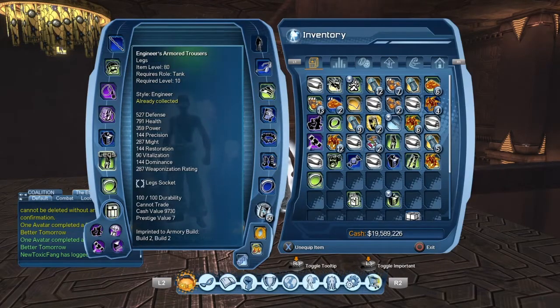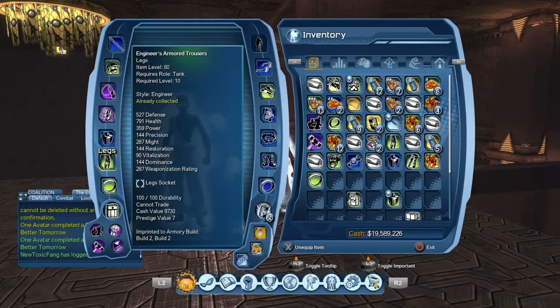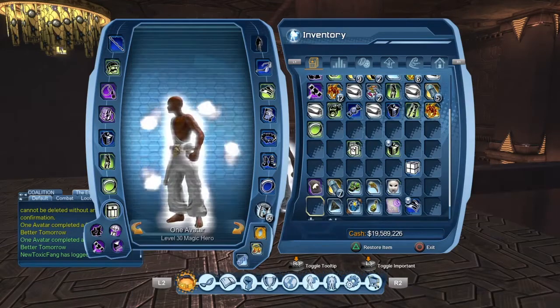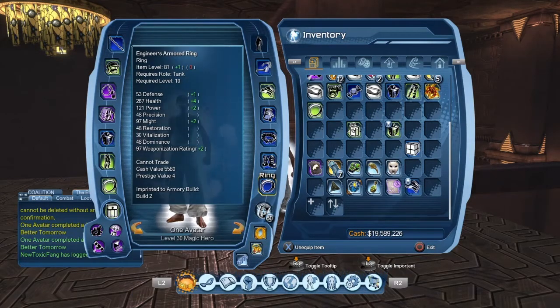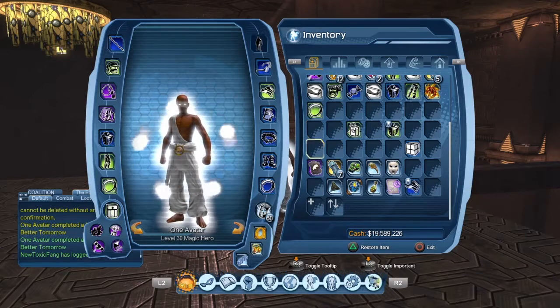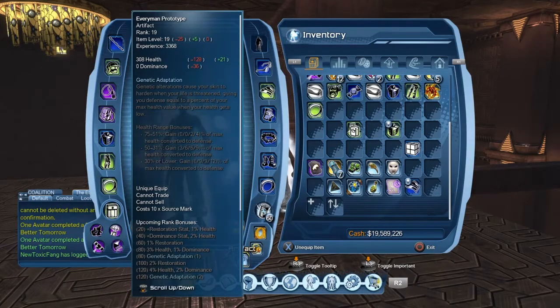I just switched out some stuff so I haven't optimized the gear much yet — just switched out legs and feet, still working on those. If you have suggestions for tanking gear, let me know. My current artifacts are Last Laugh, Truth, Medics Amulet, Force of Will, and Everyman Prototype, which I'm working on leveling up. If I need to switch any of them, let me know in the comments.